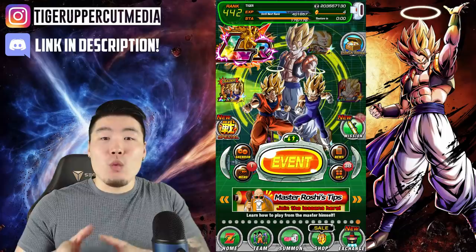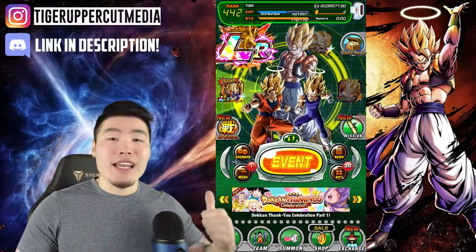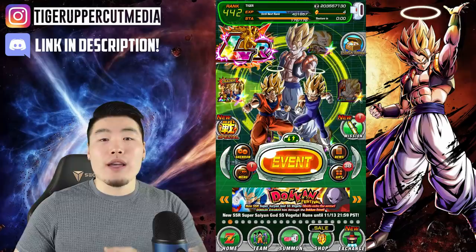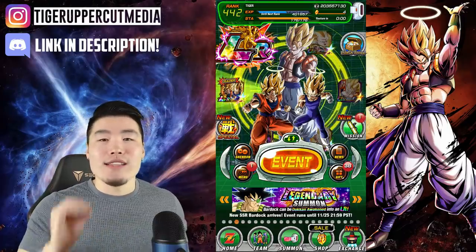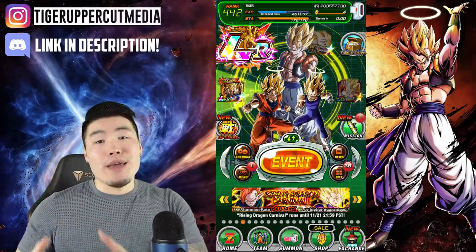Only one new ball will be released every single day, starting from the beginning of the campaign which was yesterday. At the time of this filming, only the 1-star ball and the 2-star ball can be collected. The 3-star ball will be released tomorrow, the 4-star ball the day after that, and so on until all 7 balls are released and you can summon Purunga and make your wishes.